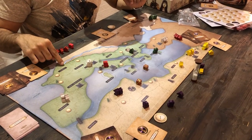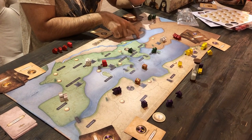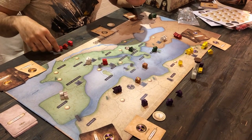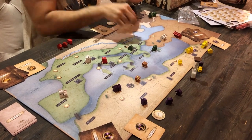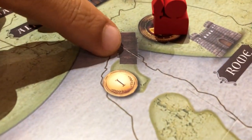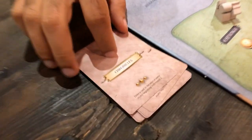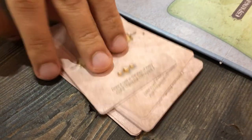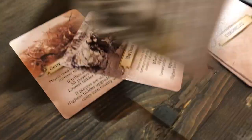A few housekeeping rules: the Danube River connects Thracia, the Black Sea, and Celtica together, so you can move a unit from Celtica to Thracia or the Black Sea in one turn. These bridges connect islands together. Also, don't forget to pull a Chronicle card starting from round two — the first person to start the round draws one, and the events on the Chronicle card apply to everybody.